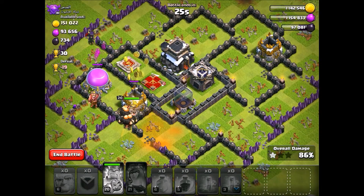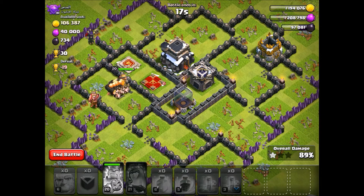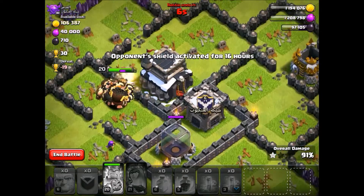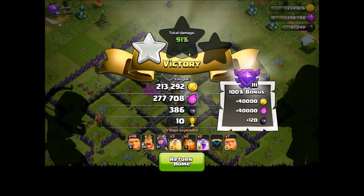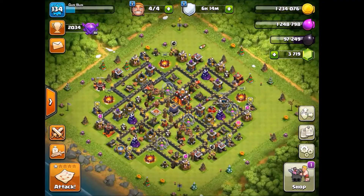We're going to be doing a full PEKKA attack after this, so that one should be pretty interesting. I'll find a little more difficult base for that PEKKA attack. 13 seconds left - definitely not the 3-star, but 90-plus percent, so that was not bad. Can we go to the Town Hall? These giants can just demolish his Town Hall. So close - 91%. Let's wait for the PEKKAs to train and I will be back once they're done.